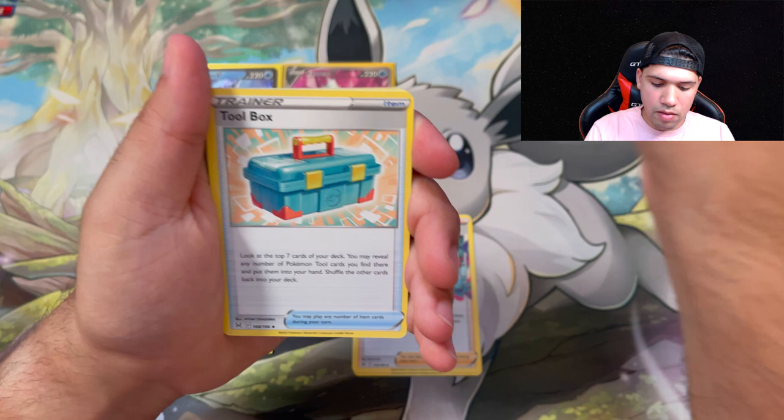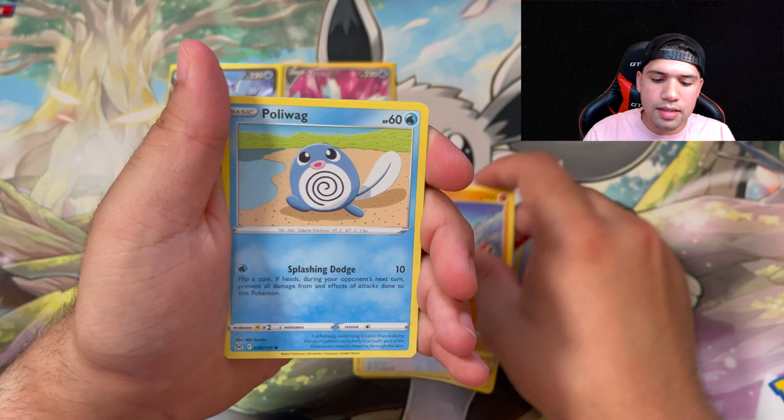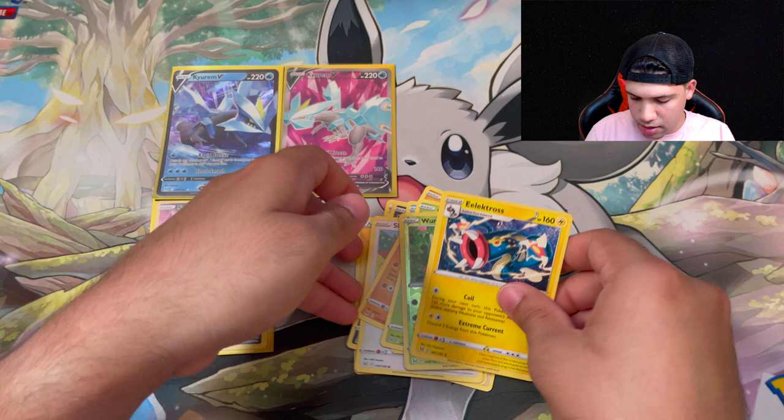I don't guess electric and we get electric! A Colorist experiment, Kamalot toolbox, and Inkay, Squawkabilly, Phanpy, a Poliwag, an Oddish, reverse holo Wormhole, and the Electross. Nothing out of that pack, we'll go ahead and try to move a little bit faster as far as the packs go.